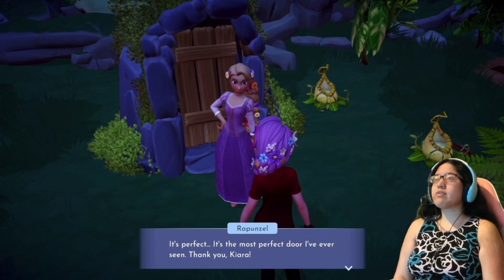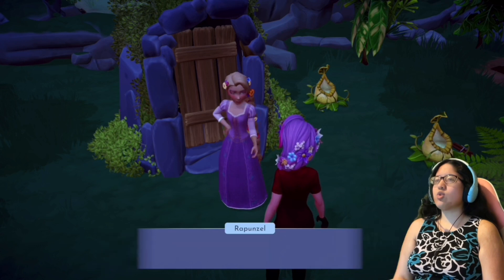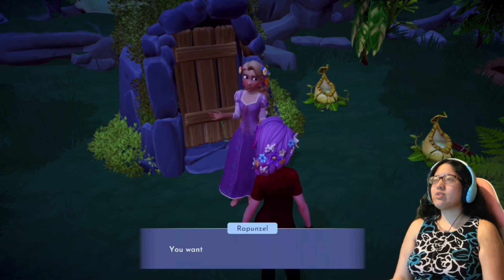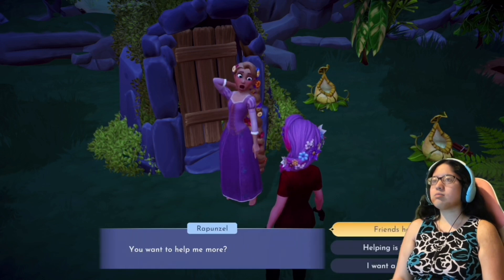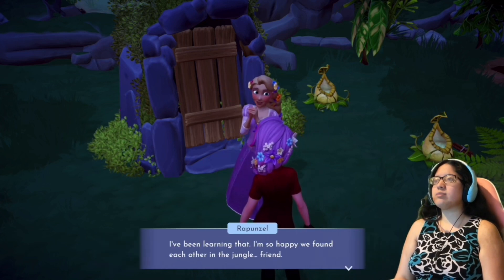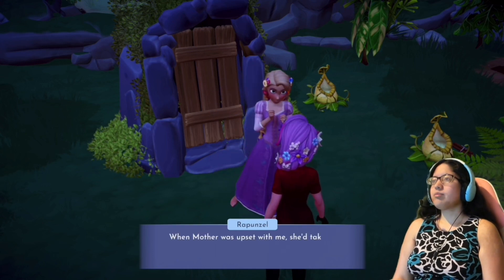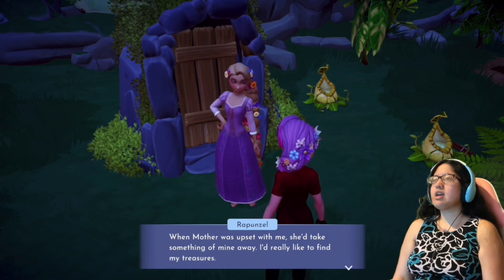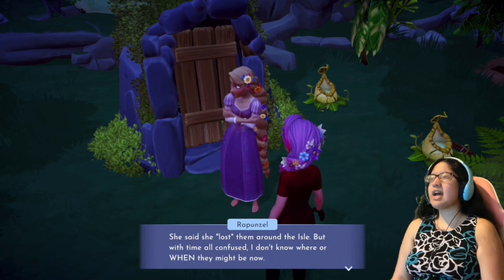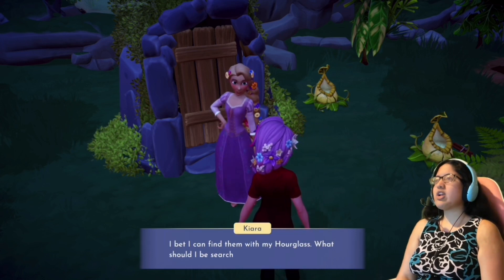Rapunzel says: 'It's the most perfect door I've ever seen. Thank you, Kiara.' It's just a simple door, but it means so much — it means adventure, choices, and freedom. She wants me to help find her missing treasures that Mother Gothel took away: her frying pan is in the oasis, her wall clock might be at the docks, her handheld lantern is probably in the grasslands, and her purple pillow should be by the promenade. I'll search Eternity Isle for all of her missing treasures.